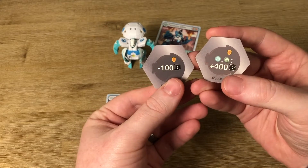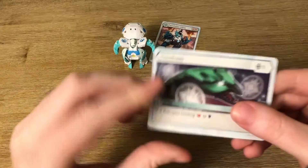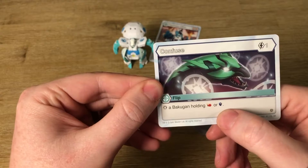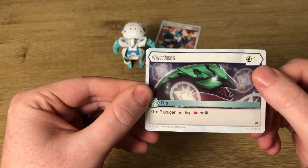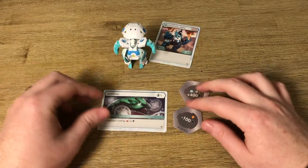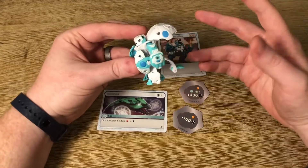The cores he comes with include minus 100B — a little bit of a trap — and a Chaos core, plus a green one that gives plus 400B. It also comes with a confuse flip ability card: stop a Bakugan holding a red fist or a magic shield, plus 100B. I need white flip cards since I don't have any right now, so I'm overly excited for this guy.